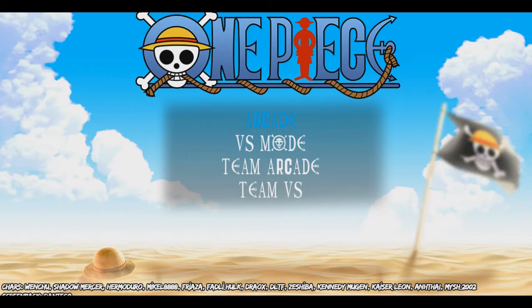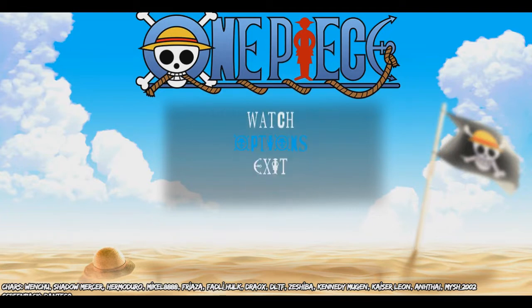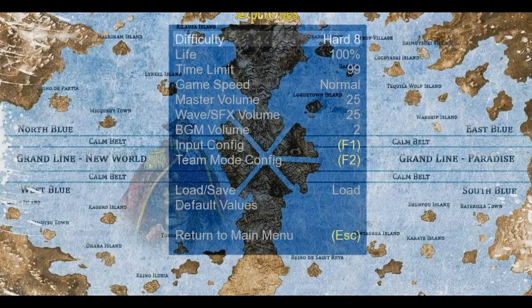First off, let's check out the screen pack. We have a really nice background sky. At the top we have the One Piece logo, on the right we have Luffy's pirate crew flag, and on the left we have Luffy's hat.